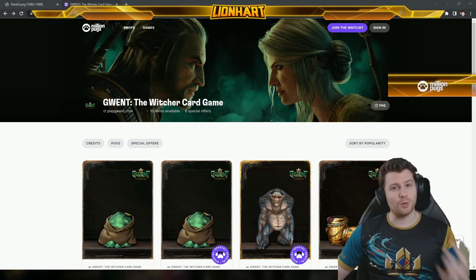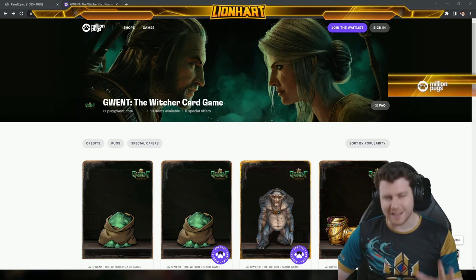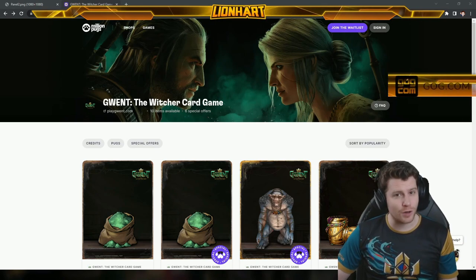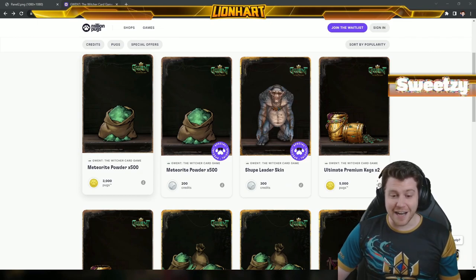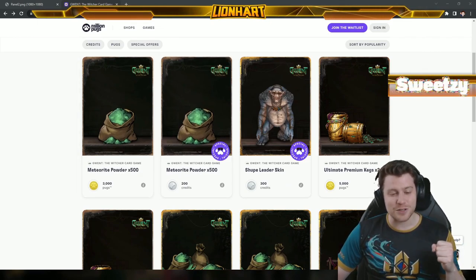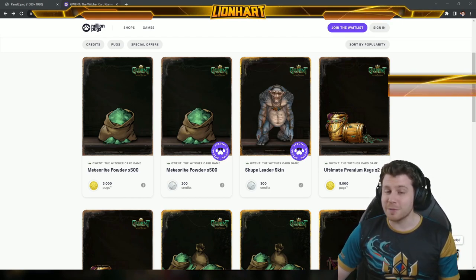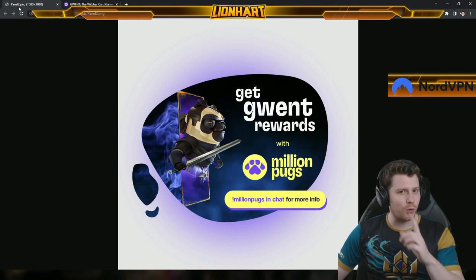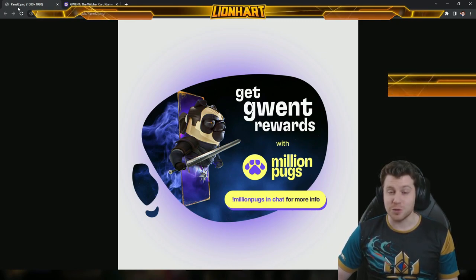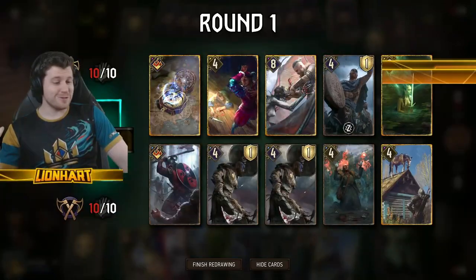I'm delighted to say there is now a way to get even more resources in Gwent, thanks to today's sponsor, Million Pugs. Million Pugs is a reward platform for gamers. You can use the browser extension or website when you shop online with over 600 brands to get reward points redeemable for in-game content. They've just launched a partnership with Gwent — you can get Kegs, an amazing Shoop Leader, and Meteorite Powder. I'll drop a link in the description. Geralt Pug of Rivia wants you to take a look! Now, on to the guide.